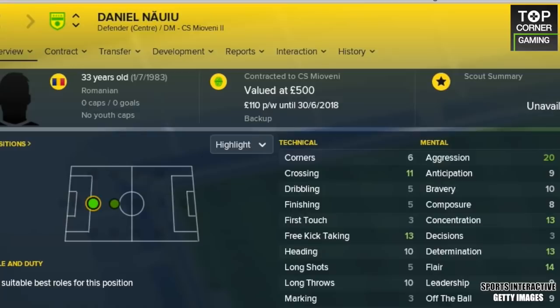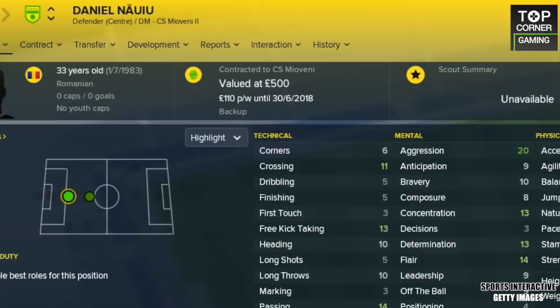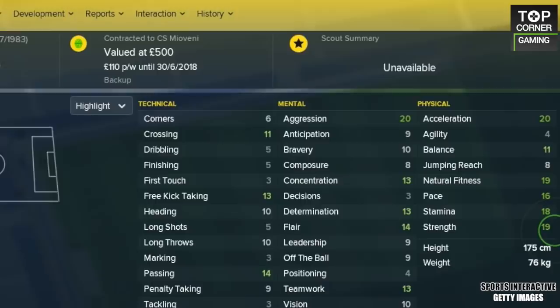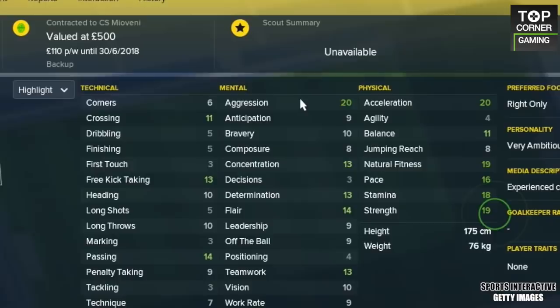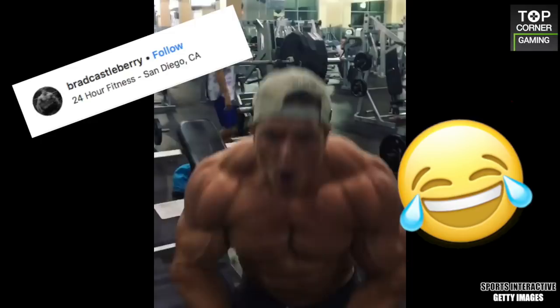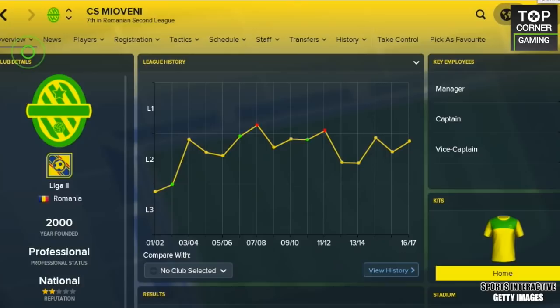Our first centre-back is Daniel Nojoj. The Romanian is 33 years old and has all the attributes to be one of the most frightening and physical defenders ever. Not only does he have 20 for acceleration and 16 pace, but he also has 19 strength, 18 stamina, and 19 natural fitness. This guy has got to be one of the biggest beasts on FM, and to finish it off he also has 20 aggression. This beast of a Romanian plays in the second tier of his country, and we're sure playing against him is just absolute hell.